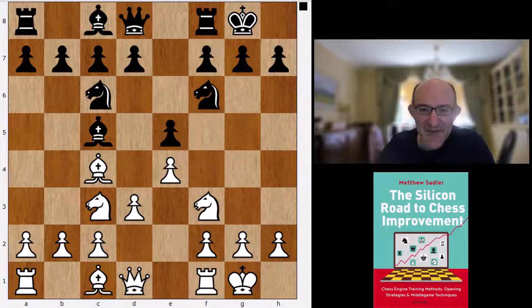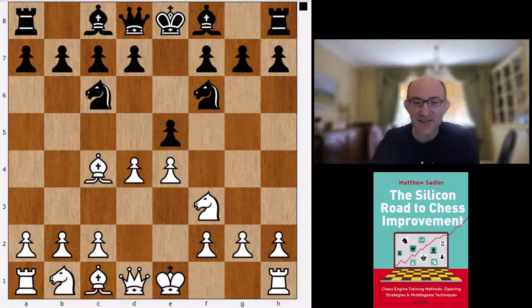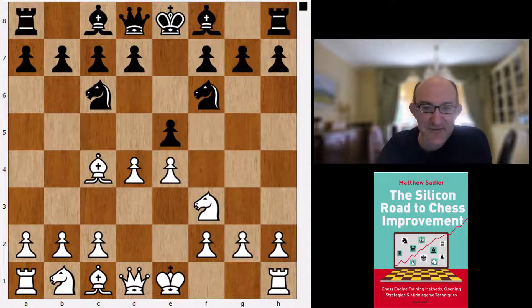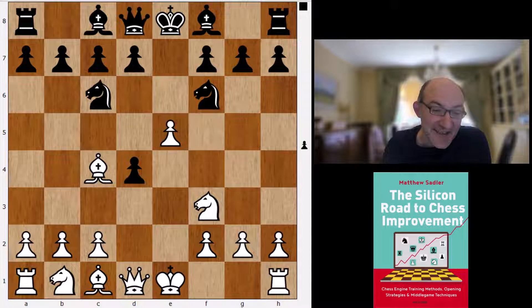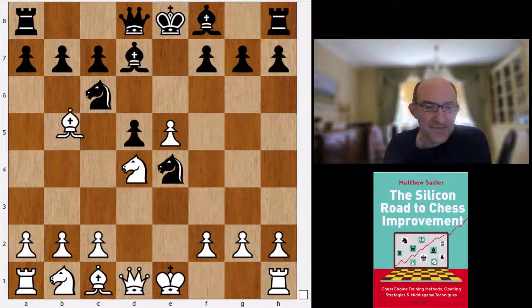The reason I had a look at this was I really got into Gawain Jones's excellent Coffeehouse Repertoire Volume 2. Gawain does a huge amount of analysis there - really amazing standard, I can thoroughly recommend this book. He takes a look at lines I always considered to be really nothing at all for White, but Gawain makes an amazingly convincing case for all sorts of dangers in the Black position. After Nxd4, Bd7, takes, takes, castles, Bc5 - all known from 19th and early 20th century games.